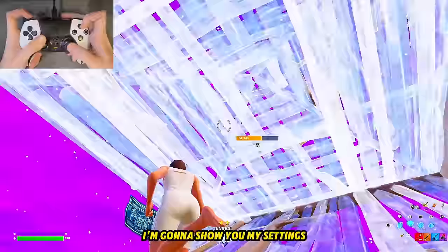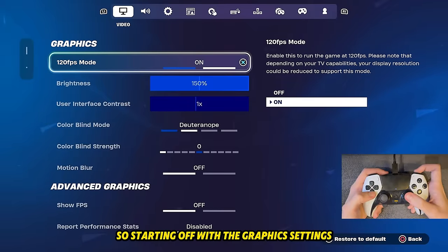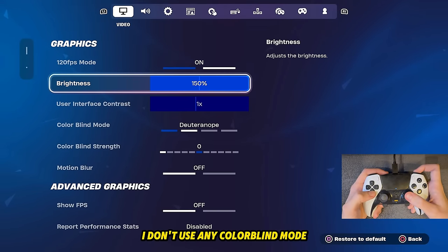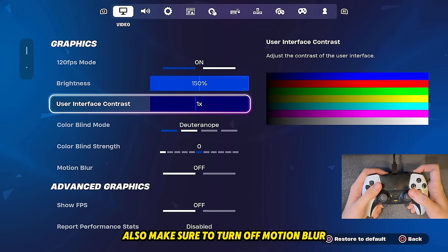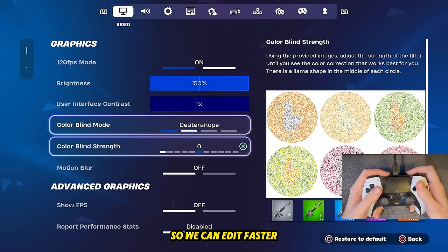So let's get into the settings. I'm gonna show you my settings and fully explain them to you. Starting off with the graphics settings — make sure you have 120 FPS mode on console. I don't use any color blind mode, but I do put my brightness pretty high so I can see better. Also make sure to turn off motion blur, because motion blur gives you more input delay and we want to reduce input delay so we can edit faster.